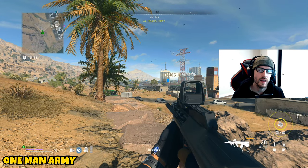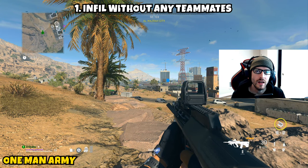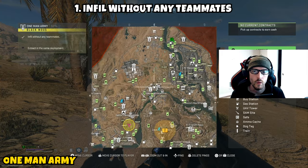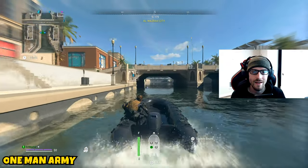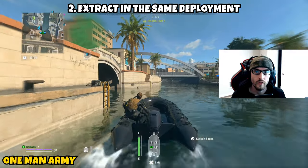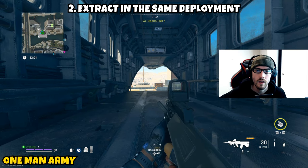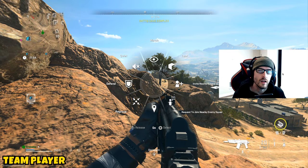Next up we have 'One Man Army.' This one is pretty straightforward. Part one requires you to infill without any teammates — at the menu before you deploy, turn squad fill off so you're going in solo, and as soon as you load in this part will be completed. Part two has you extract in that same deployment successfully, so once you've loaded in solo, go to the nearest exfil point pretty much immediately, call it in, and exfil safely to complete One Man Army.